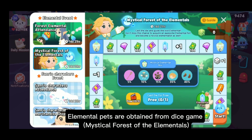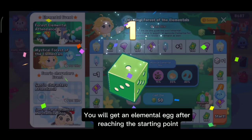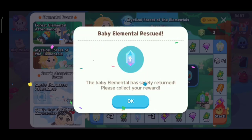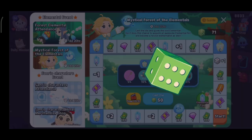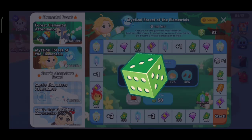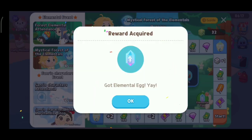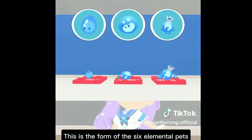Elemental pets are obtained from DiceGam's mystical forest of the elementals. You will get an elemental egg after reaching the starting point and when you land on certain spaces. This is the form of the six elemental pets.